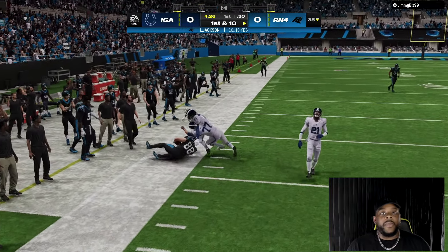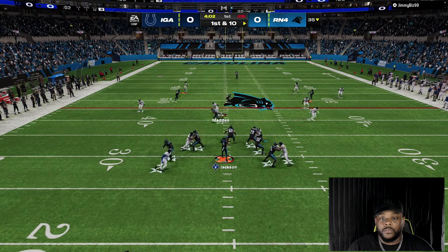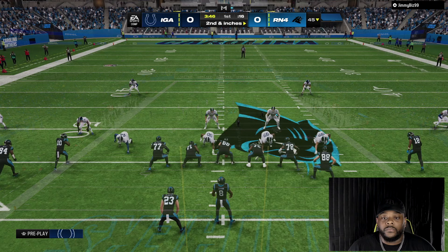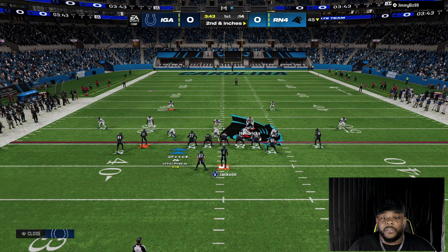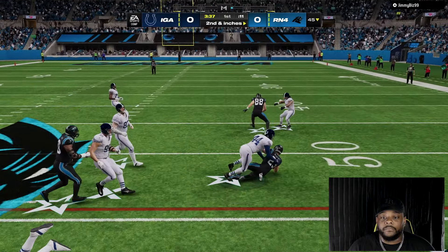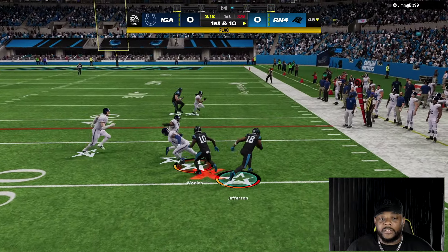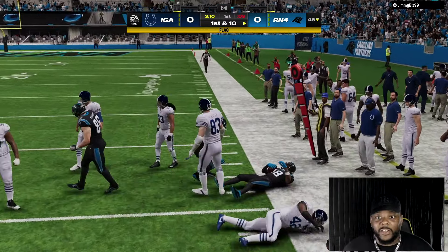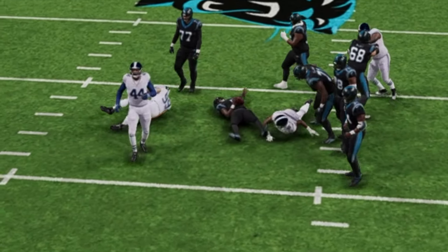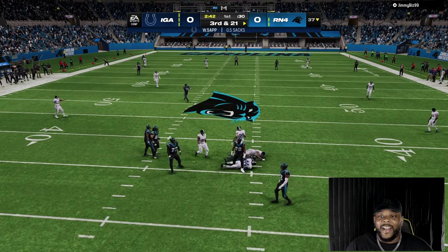First and 10 — just got to watch him going across the middle, good play. I should put Deion in a hard flat. These all-black Panther uniforms are tough. Second and inches — he's going to the run play. JJ's making plays. He got lit up — there may have been a fumble. Let's go, JJ!